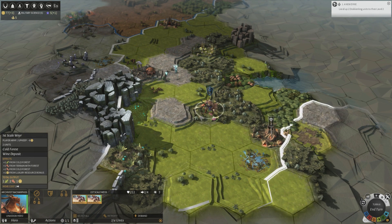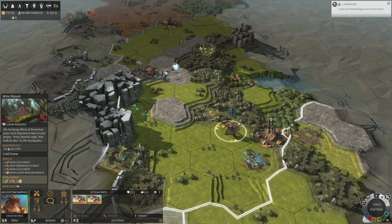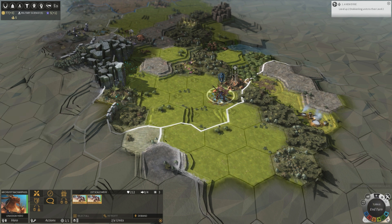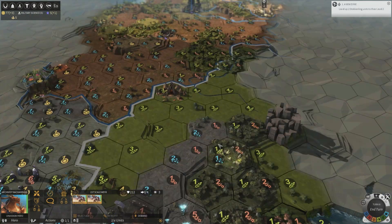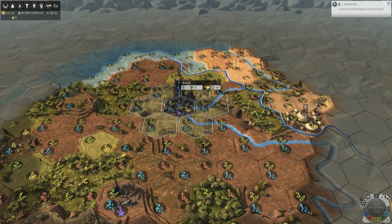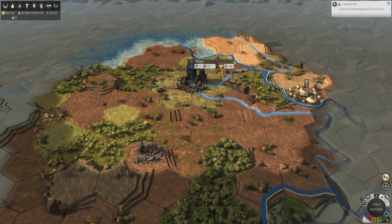There's a wine deposit — a luxury resource giving plus 30 approval or contentment in cities. And there's a geothermal pit — an anomaly. Anomalies have quite high FIDSI, so you usually want to try and find one around your city. Of course, I do not have an anomaly. I really did choose a very terrible place to settle.